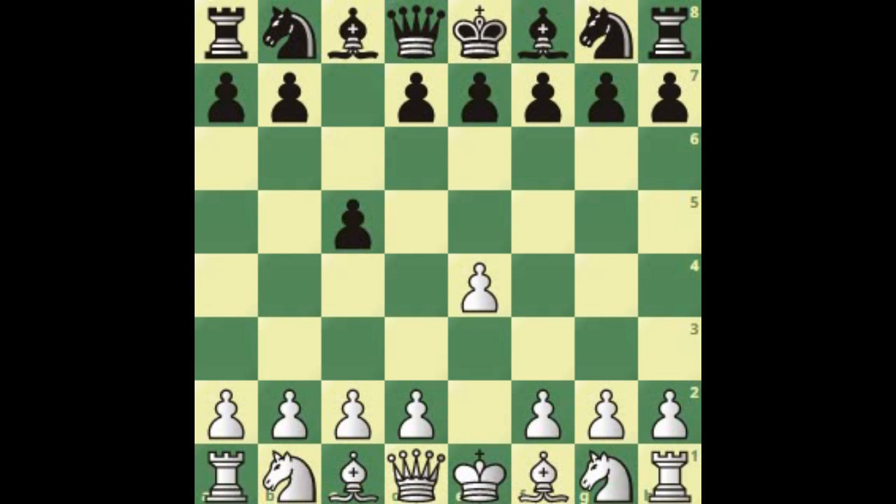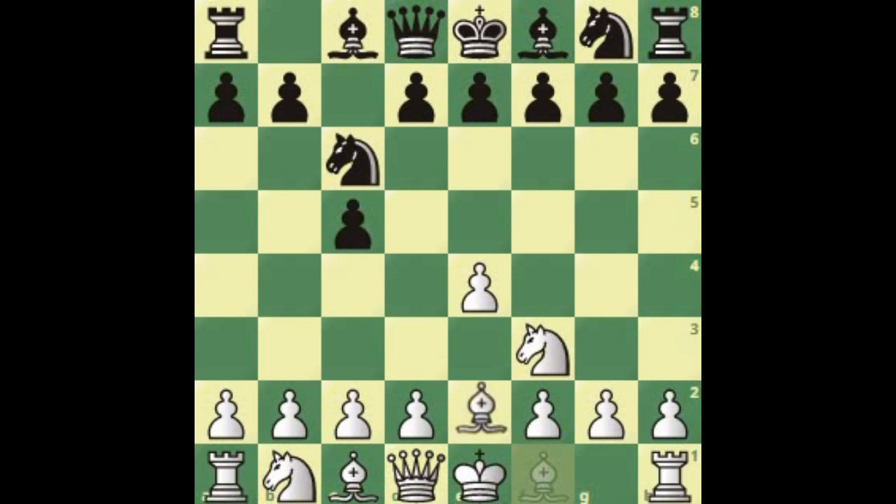After e4, c5, knight f3, knight c6, and then bishop to b5, the Rosolimo is on the board.